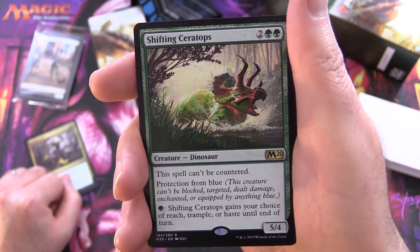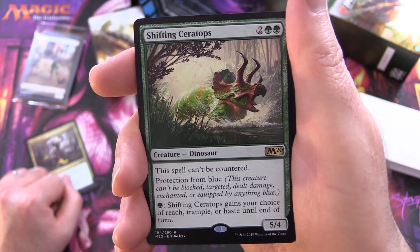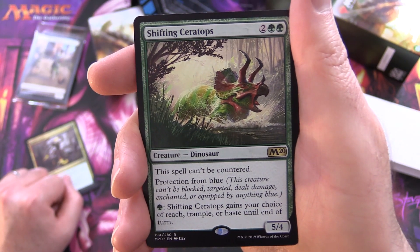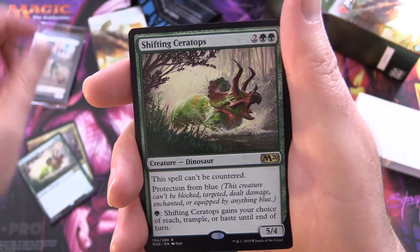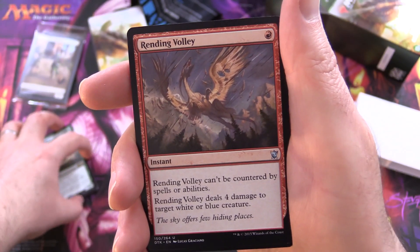Shifting Ceratops - Creature Dinosaur, 5/4 for 4. This spell can't be countered and it has protection from blue - can't be blocked, targeted, dealt damage, enchanted or equipped by anything blue. For a green it gains your choice of reach, trample, or haste until end of turn. If you want another beefy creature you can add that. Three of those.